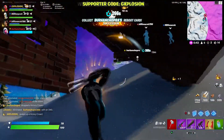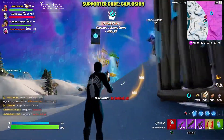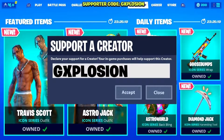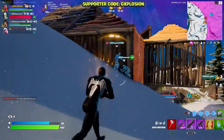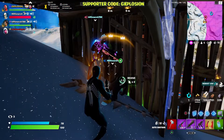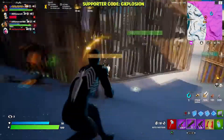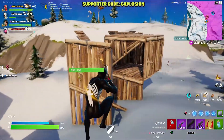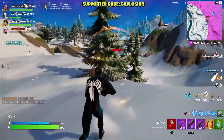If you want to support me and the channel, you can do that by using my code in the Fortnite item shop — G-Explosion, hashtag ad, hashtag epic partner. We have tons of new skins in the item shop. I'm talking about the new Christmas skins. You also have the Matrix emote and there's a bunch of things you could be buying, so I'd really request you guys to use my code before going out and buying whatever you need.